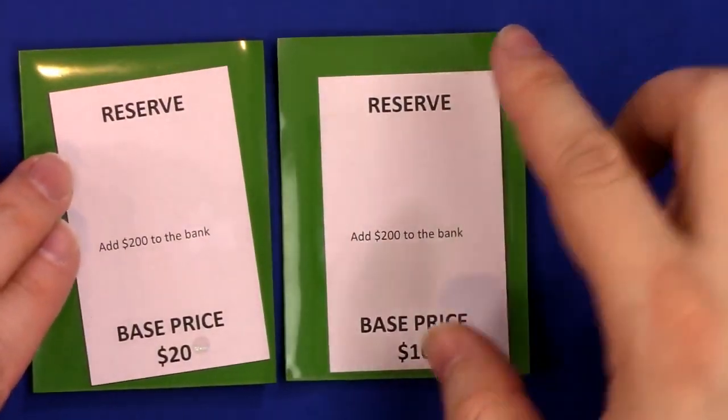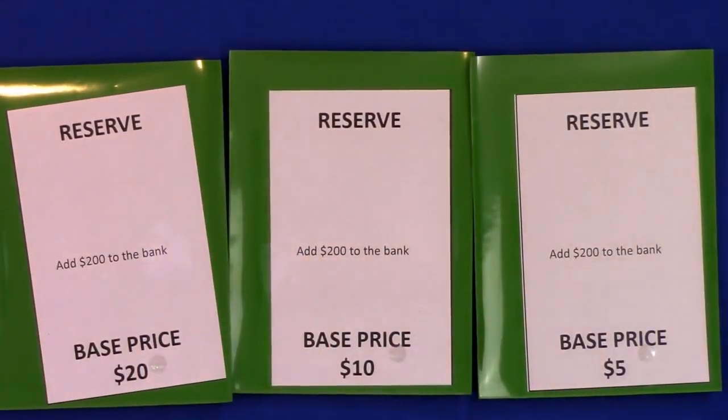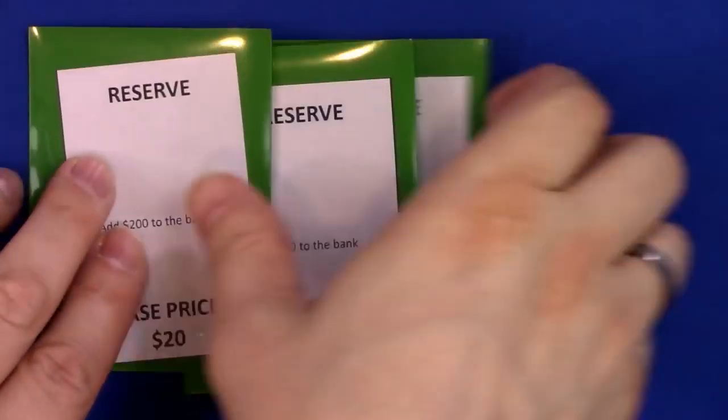Then we have another fun new set of reserve cards that replaces the old one. So instead of choosing between 100, 200, or 300 extra bucks to add to the bank and how many slots all the CEOs get, you always add 200 to the bank per player. But the base price changes — it may go to 20, it may go to 5. This will change things up quite a bit.